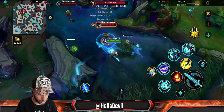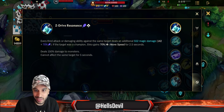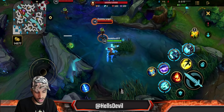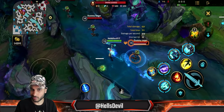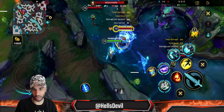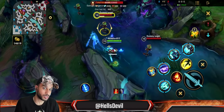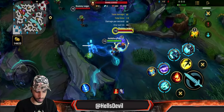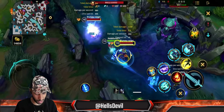Ekko is an assassin champion. His passive: every third attack or damaging ability against the same target deals additional damage — one, two, boom. You can also use abilities to stack it. Proto Belt doesn't work with this passive in Wild Rift, unfortunately — I already tried.